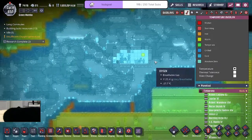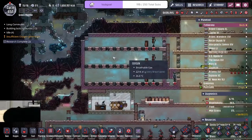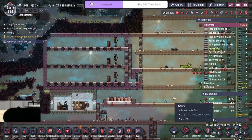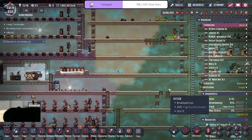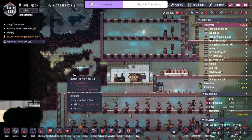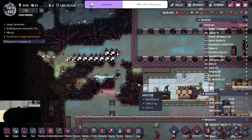We went into the ice biome with minimal damage and hopefully we'll be able to start wild planting over here. The next thing we need to build is probably going to be the steam turbine aqua tuner setup. I should probably put it in the back — that's probably the smart play.